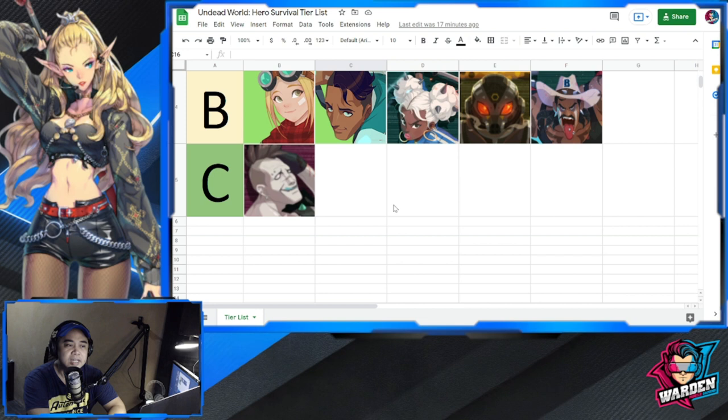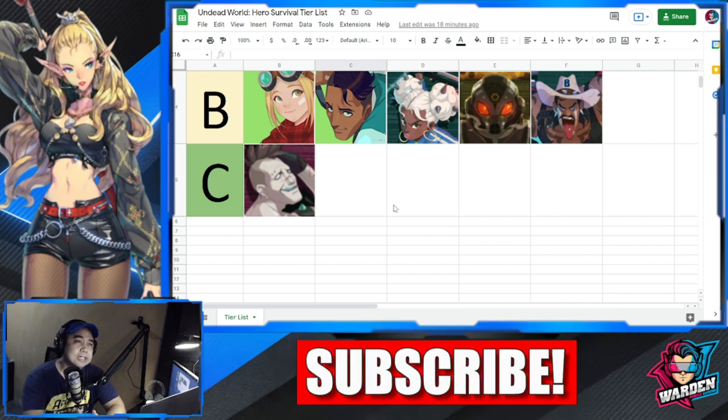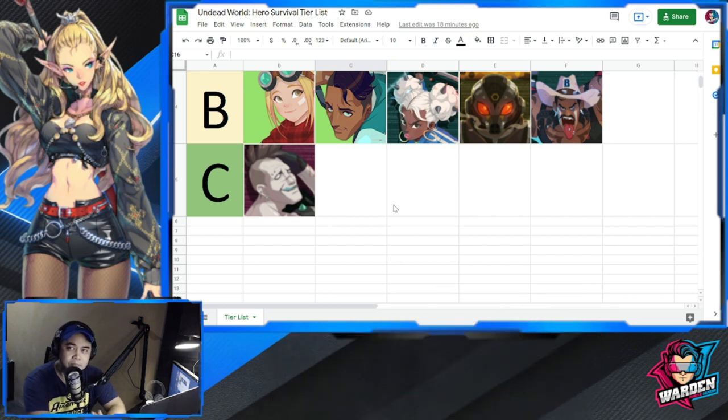Next is Bella — her kit is specialized for PvP, mostly debuffs, not a lot of damage output, and she's very squishy. You need Astra for her to survive, so that is why she is in B. Next is Henry — his kit is mostly for PvE, specialized in zombies, not really for PvP. His kit is very one-dimensional and specialized, so that is why he's at B.